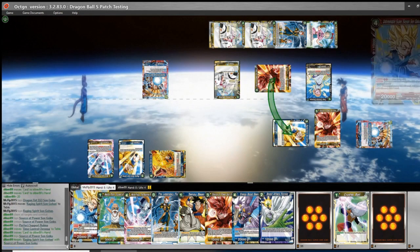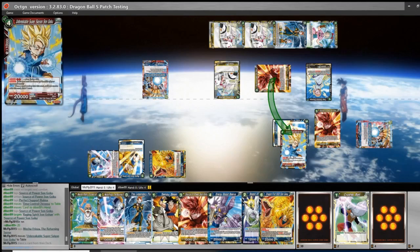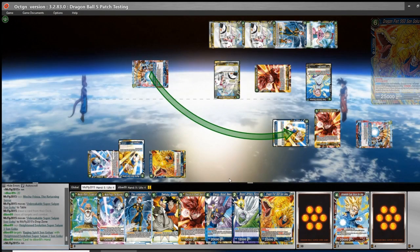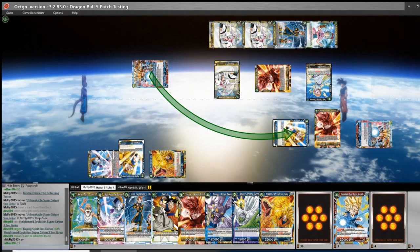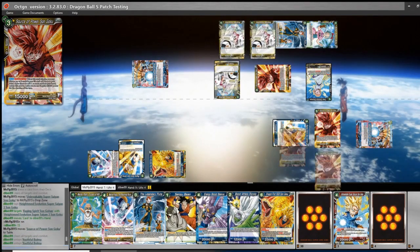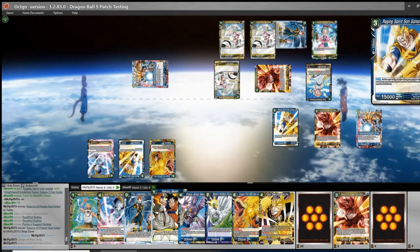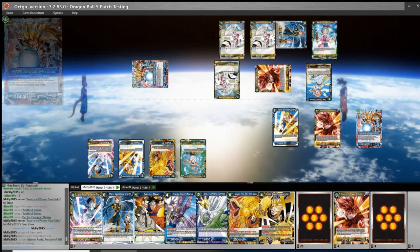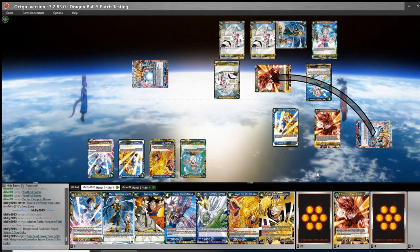We're going to combo Raging Spirit — he's going to be forced to attack that, but we have plenty of cards to protect it. Play Chronoa. He's not comboing, so we just save it. The more threats we can keep on board, the more he's going to have to use combo from hand. He's swinging at Gohan again — that's fine. We'll do Source of Power; it's minus one but fine. We're going to pick up speed going into this turn, especially because of Flute and Gohan. We might want a second yellow energy to make sure Mecha Freeze of the Returning Terror is online.